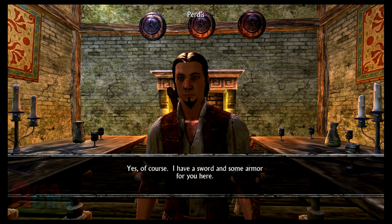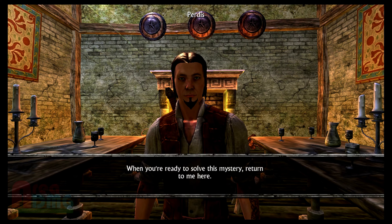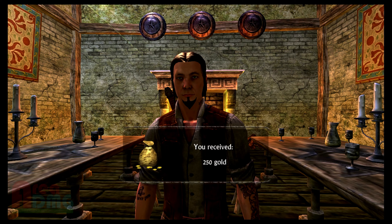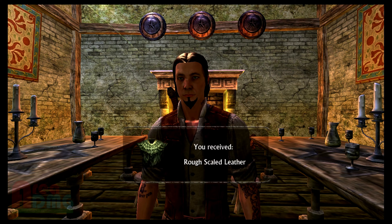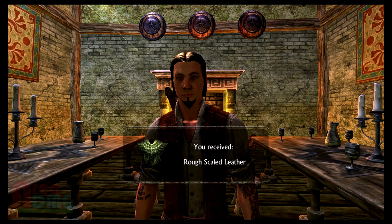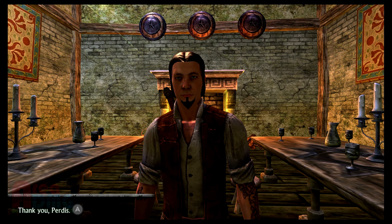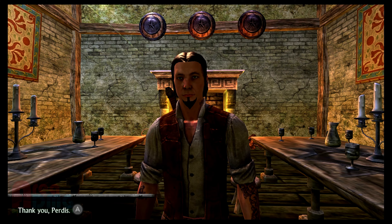Need some equipment. Of course, I have a sword and some armor for you here. And some gold pieces. You know what I love about these fantasy worlds? They're always like, 'Hey there, stranger! You're awake! Here, have some money and weapons!' Why doesn't that happen in real life? You just go wandering over to Walmart or something, and next thing you know you wake up in some weird little place and they're like, 'Here is some weapons and money!' And you're like, alright!